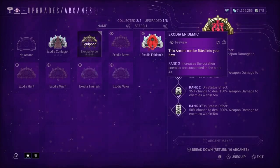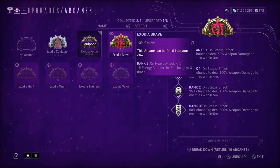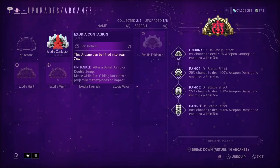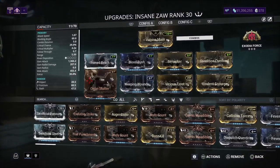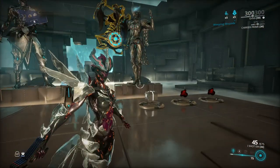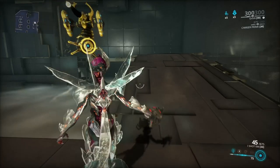Honestly, none of these other arcanes seem very useful. One increases the duration enemies are suspended in the air — that's pretty lame. The Zodia Force arcane is really the only one I feel like people should be using for their Zaw. If you want more damage, put that arcane on your weapon and start destroying enemies.